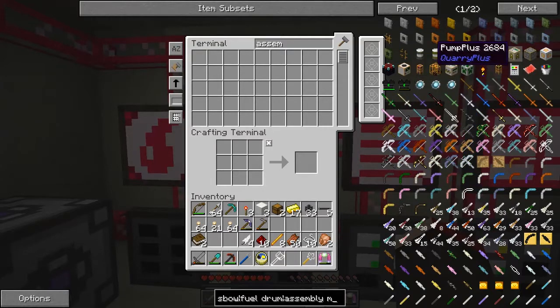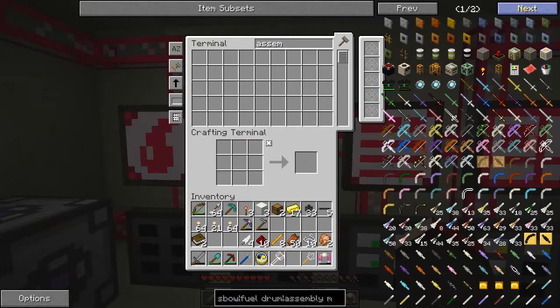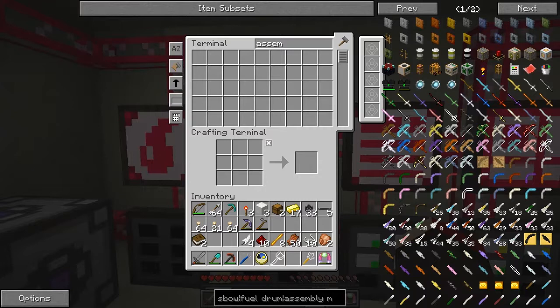What does the assembly machine look like? I don't know. But I do want to speed up - I might have to change my plan a bit here. Because I was looking at some weapons as well, that was the reason I was looking at this. And I've decided I'm going to go for shiny weapons because they seem to be the ones with the highest attack damage. So this is a shiny reinforced two crossbow, and shiny's not too expensive - we have quite a lot of shiny.